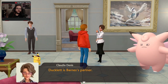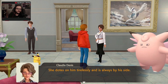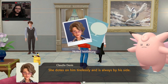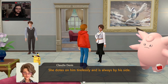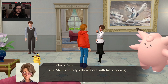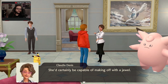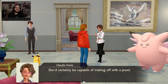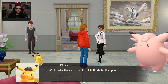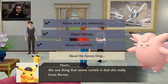Could you tell me more about Ducklet? Ducklet is Barnes' partner — she dotes on him tirelessly and is always by his side. Would Ducklet be capable of such a thing? Yes — she even helps Barnes out with his shopping. She'd certainly be capable of making off with the jewel. Whether or not Ducklet stole the jewel, one thing that remains certain is that she really loves Barnes.